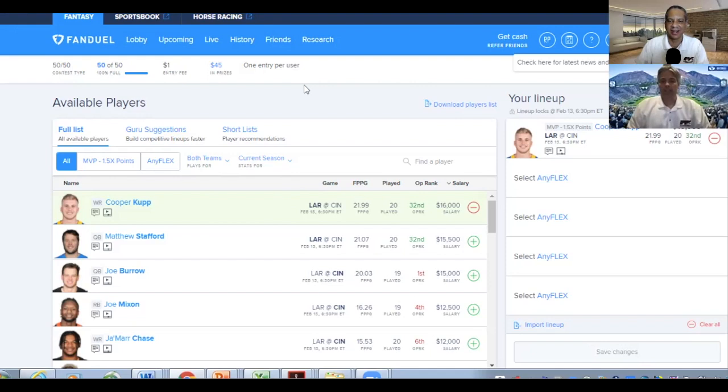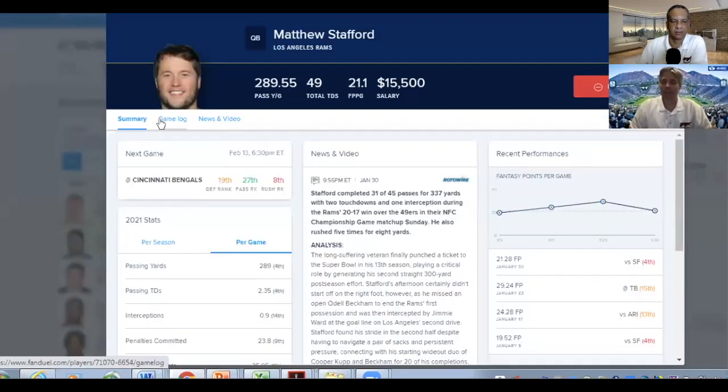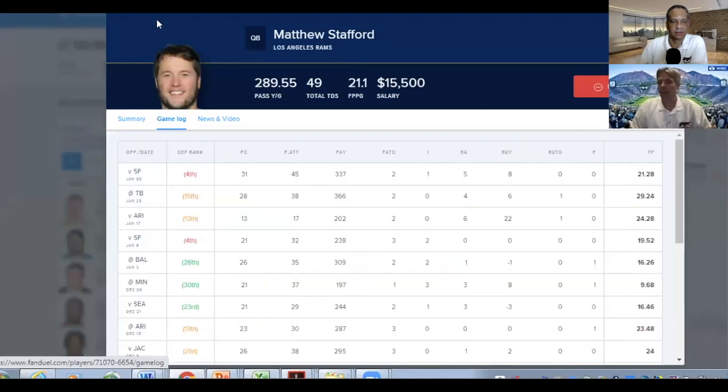We've got our MVP in place. We need to support Cooper Kupp with the rest of our $44,000 salary. It's tempting to go with the quarterback for the MVP because of the high floor — and his counterpart is Matt Stafford. Not only is he going up against a defense that is vulnerable against the pass, he has Cooper Kupp, and if Kupp does well, Stafford should do well. He has other weapons too — OBJ and Van Jefferson is back. Higbee is likely to still be hurt. Going with Kupp means Stafford has a slightly higher floor than Burrow.